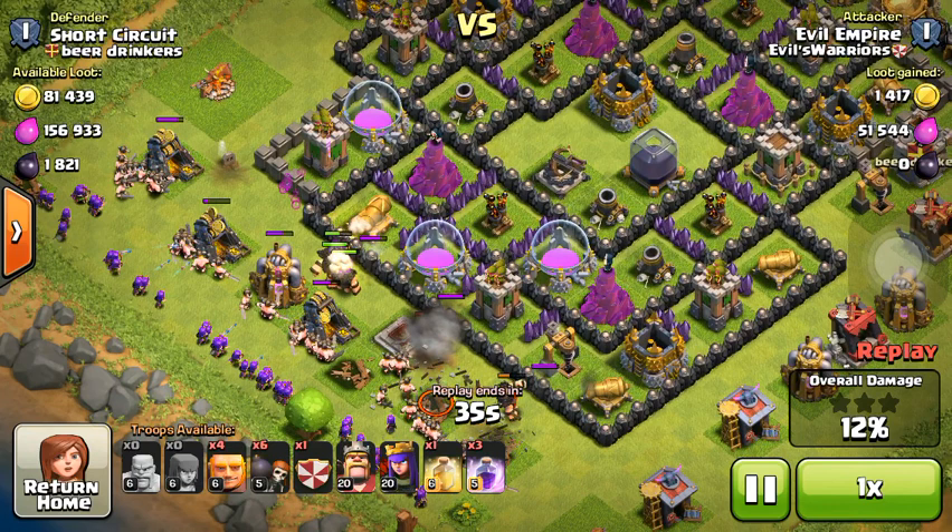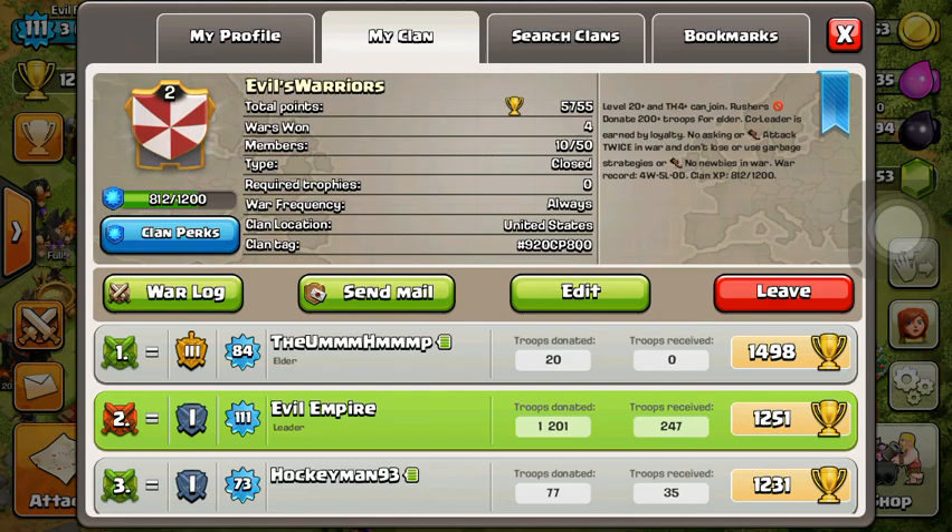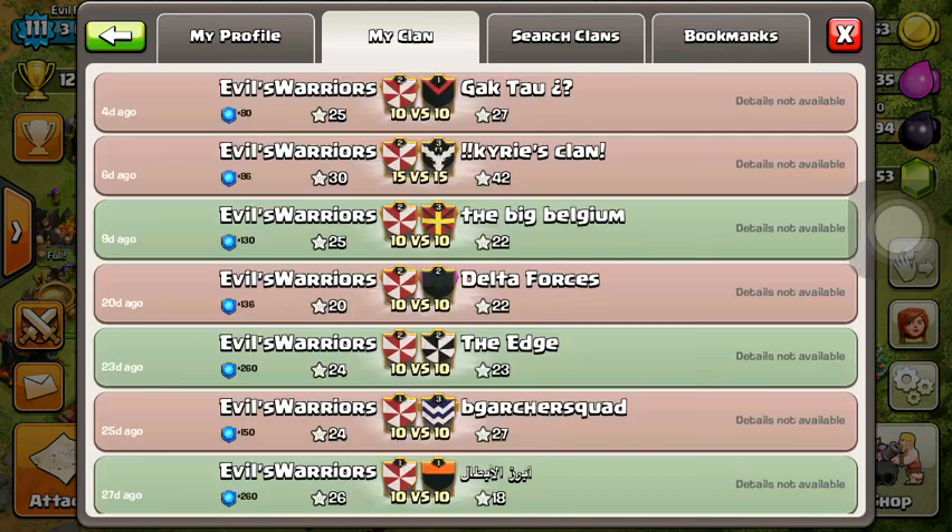He did gain some trophies because I decided not to go for 50%. I just deployed my Giants, Barbs, and Archers, as well as a couple Wall Breakers and my Heroes, to take out this guy's elixir storages. I did not go for the Dark Elixir, and that was for two reasons. The first reason is that it is not my primary focus — my primary focus is Gold and Elixir, because I am farming up walls, not Heroes or Dark Troops. My Dark Troops are already maxed and my Heroes are level 20, which is pretty decent. The second reason is to conserve Hero Health, because I did not feel it was necessary to go into that guy's base to get his Dark Elixir when I was primarily focused on Elixir, and it would have cost my Heroes health.